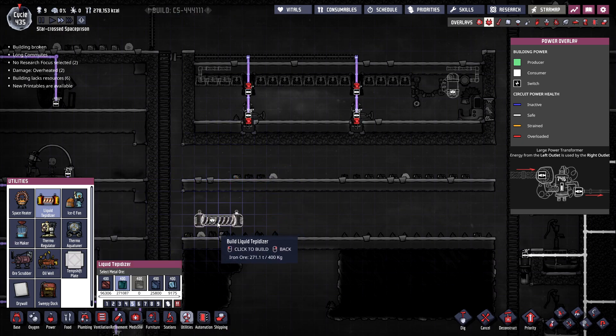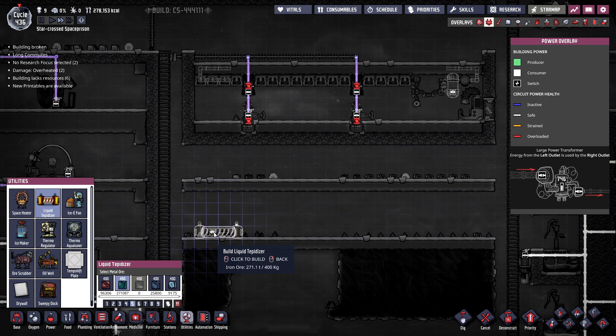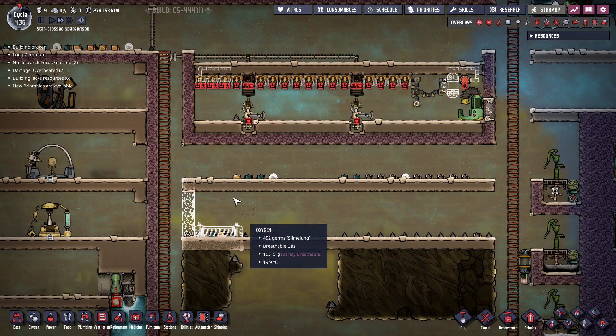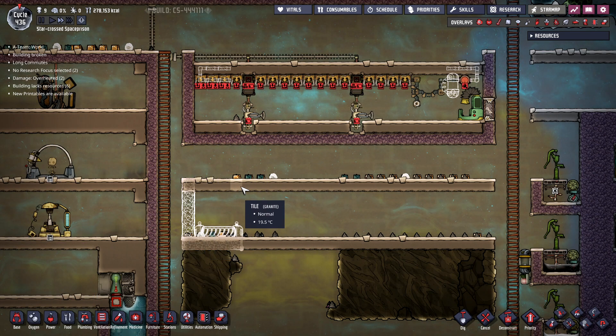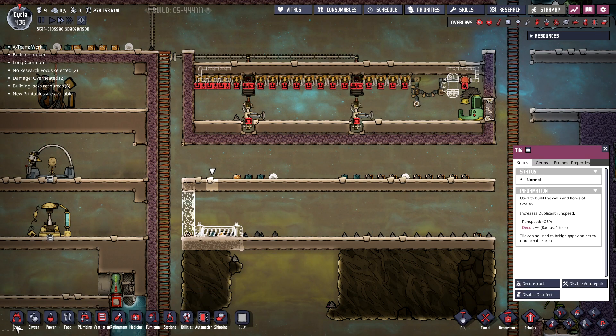I'm going to build this out of iron ore. Let's make it a little bit bigger — give ourselves a little bit of extra water in here to fill it up. Let's seal this thing off and insulate it all the way around, with the exception of maybe an airflow tile or two. We'll fill this up with water and then we won't have to worry about it.